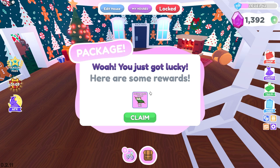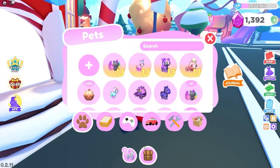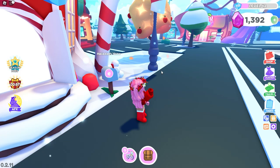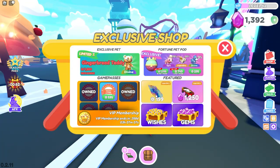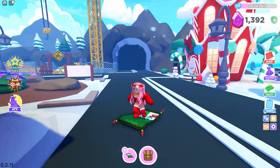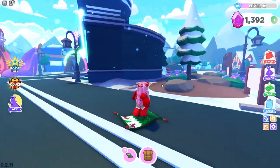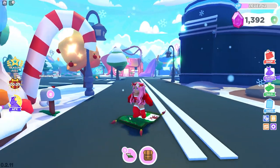So I logged back into Overlook Bay 2 and we got the Holiday Magic Carpet, guys! Let's go ahead and claim this and go inside so that we can test this baby out. Let's go ahead and take it out — I'm super excited because this is my first carpet vehicle. I have not yet bought the other one that comes in the exclusive shop just yet. Oh, this is so fun! Our next win, we will have the Arctic Bowl and I need to collect that pet as well.